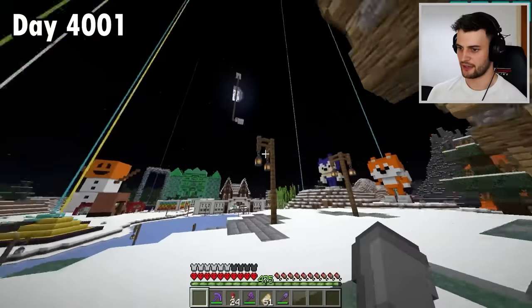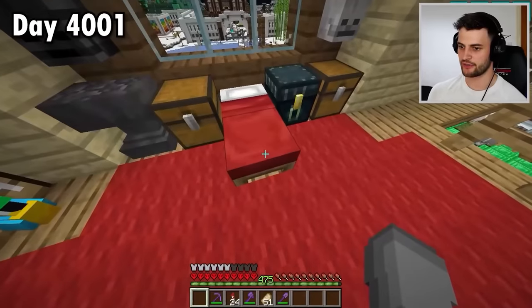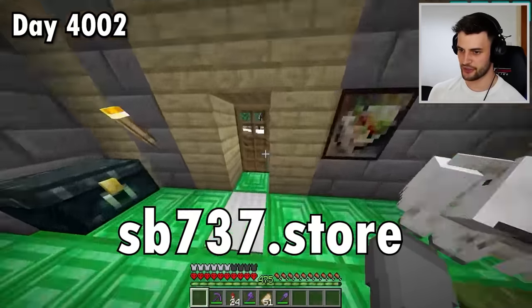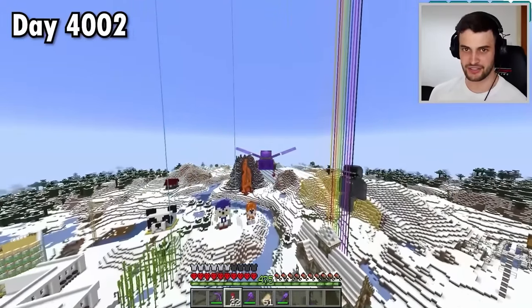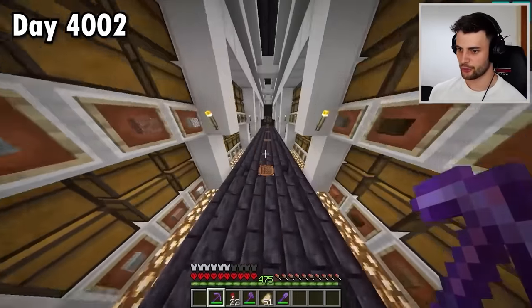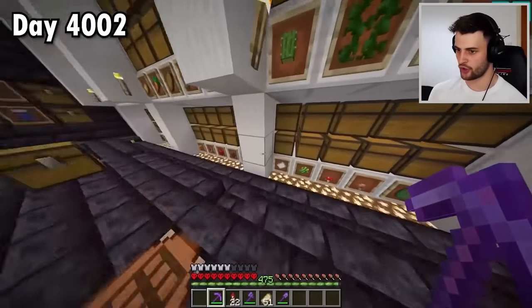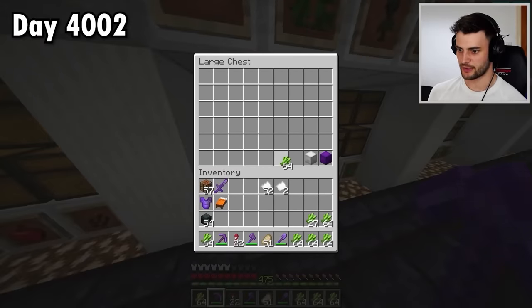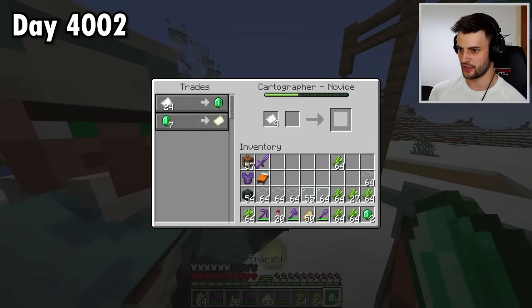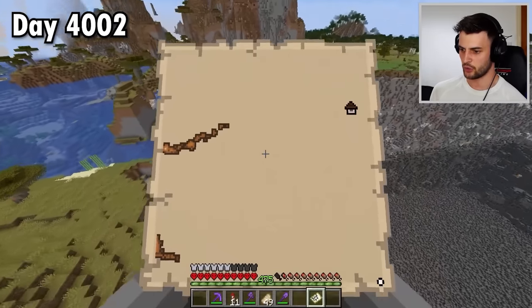I'm so excited about the new features in this update. Finding the Warden is going to take careful planning and preparation, so before that I'm going to get one of the other new features first. That requires grabbing a bunch of sugarcane, making a cartography table, trading with a villager, getting a map, and flying towards a woodland mansion.